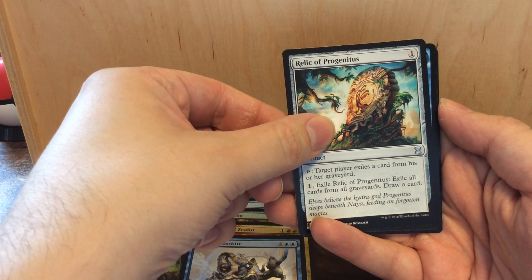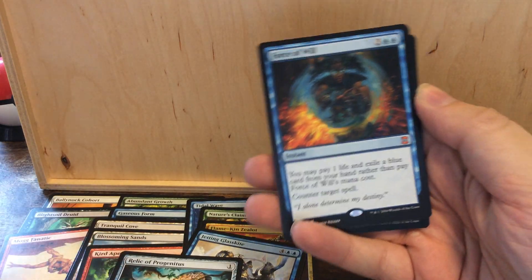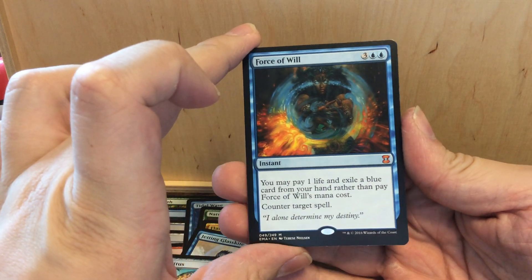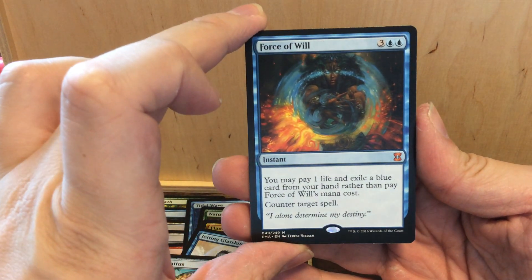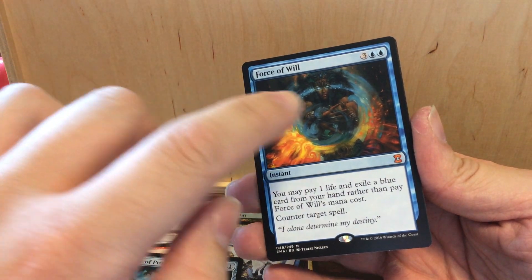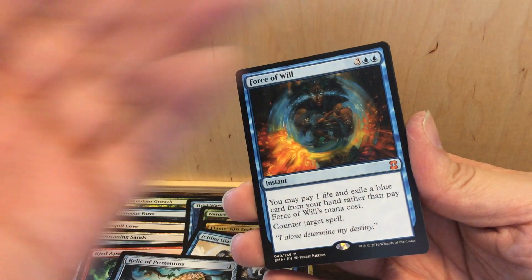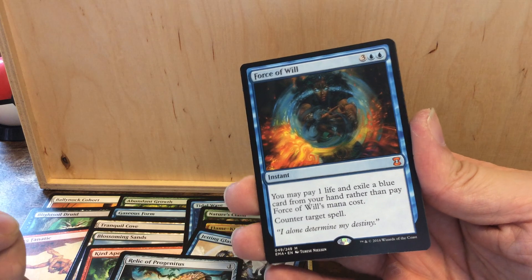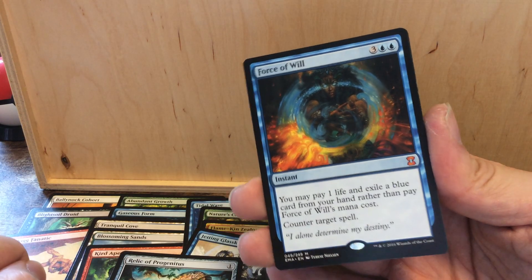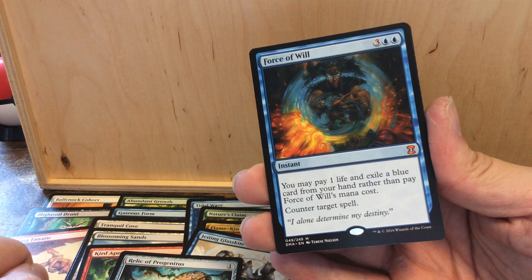Now for the rare or mythic... oh my god! Oh wow — I didn't expect it. I hoped for it but never expected it. Look at it — a Force of Will! I already had it from Alliances, but this is a new one. Five mana instant, but no one pays the five mana. You may pay one life and exile a blue card from your hand rather than paying Force of Will's mana cost: counter target spell. This one is going into my collection. Oh my god — I don't know if you can see, but my fingers are trembling.